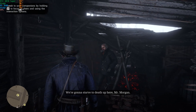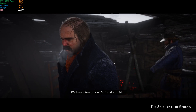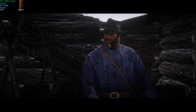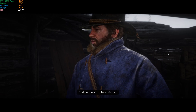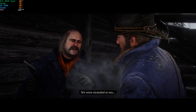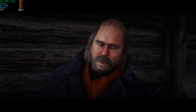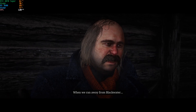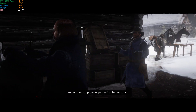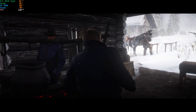We're going to starve to death up here, Mr. Morgan. We have a few cans of food and a rabbit for what, 10, 12 people? I sent Lenny and Bill hunting and they found nothing — Lenny's more into book learning than hunting, and Bill's a fool. Unless those mountains are full of game that want to read, no wonder they found nothing. We'll go find something. Come on, Arthur. We'll survive — we always have.